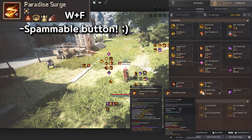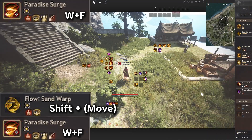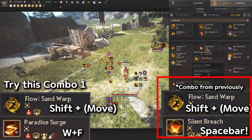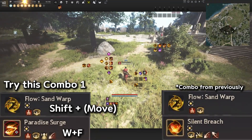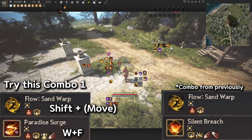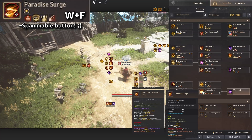Let's learn about Paradise Surge. Press W+F to use it. The combo with Ozzy is using Sand Warp and then adding Paradise Surge together — so Directional+Shift, then W+F after that. What we've learned so far: Directional Sand Warp, then Silent Breach, then another Sand Warp, then Paradise Surge. Keep practicing this before moving on. Paradise Surge has a spammable button — you can keep pressing W+F.